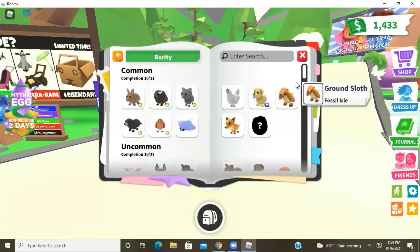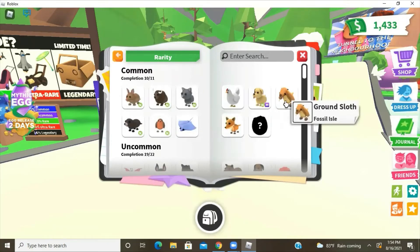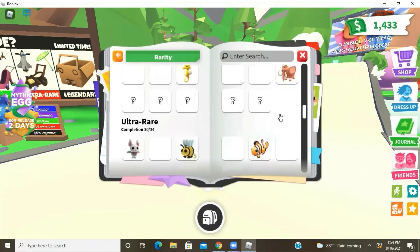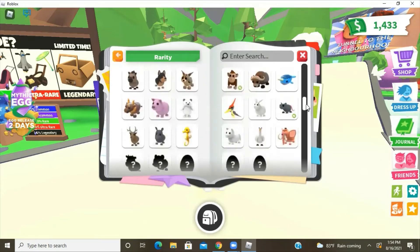With this journal update, you can see how many types of these pets — what pets you have, and neon, mega neon, and so on. But they count the cracked egg and the other eggs as pets, which is kind of strange.